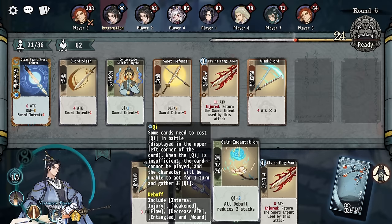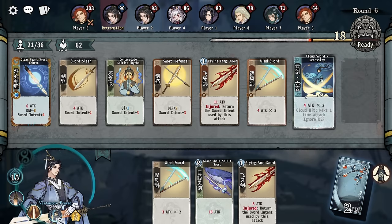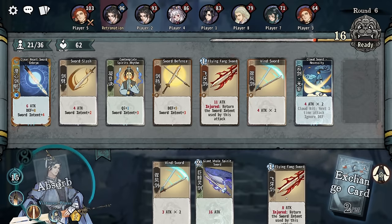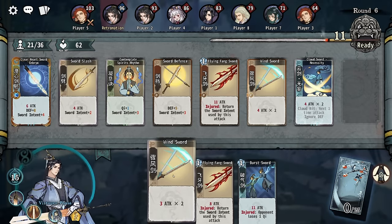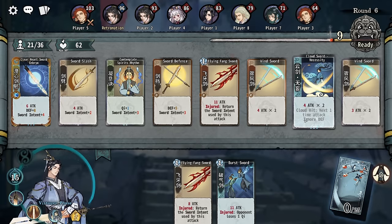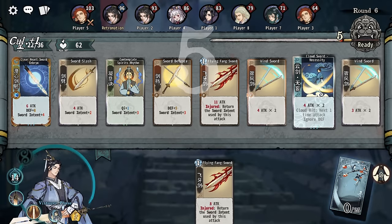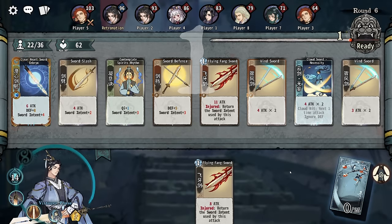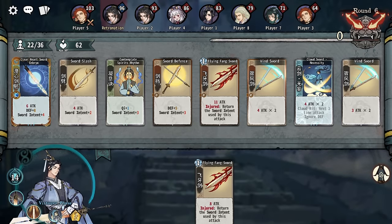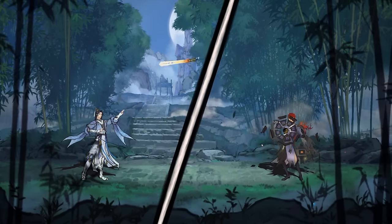I have one chi, don't need this. Four attack times two. Cloud hit — the next time you attack, ignore defense. It's not that hopeful yet, but I just need a card to get in there that's not bad. Cloud hit is a mechanic where if you've played a card that says cloud sword before it, then it'll activate that effect. I wonder if there's a way to make the embryo into a cloud sword.